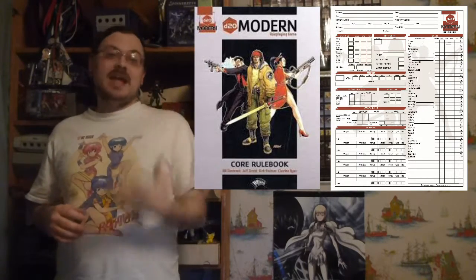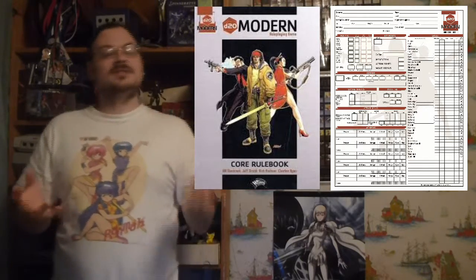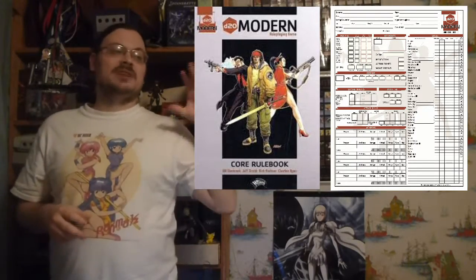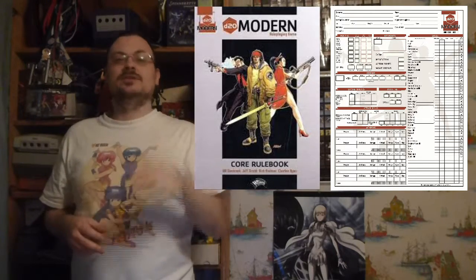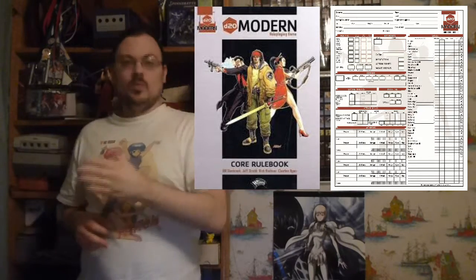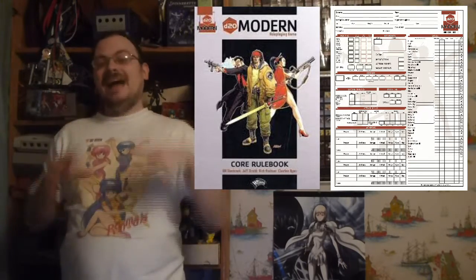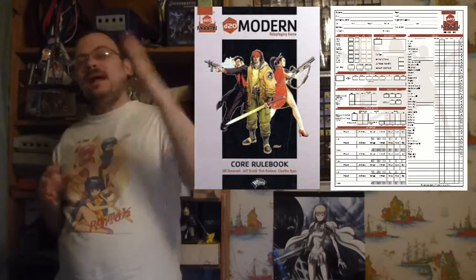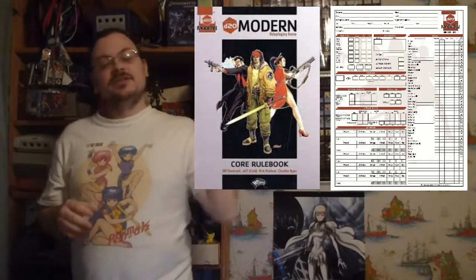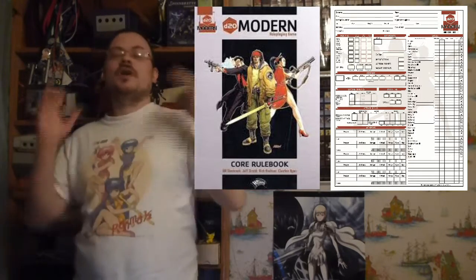Now let's dive more into saves. Saves are going to be based on your ability score and whatever class and level you are. Your level and class will give you a number that is added to your saves — of which there are three different types. Your ability score for each of those will also add to them. You'll roll a d20 and add that in. The number you're trying to hit depends on whatever you're defending against. If you roll a one, you automatically fail. Rolling a 20, you automatically succeed.